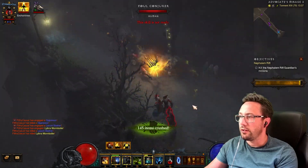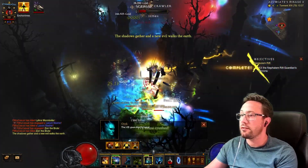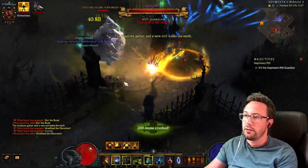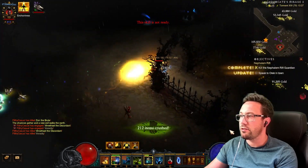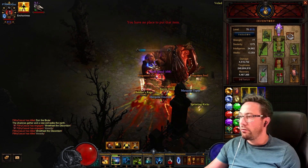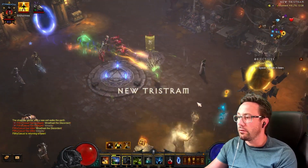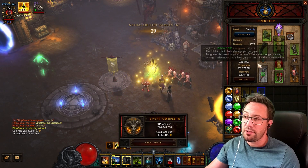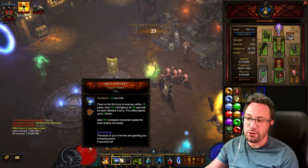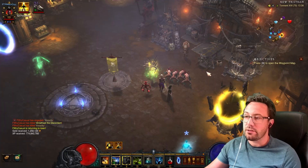If you're trying to farm Forgotten Souls or random primals for an intelligence class, this could be a pretty good shout. Look at how fast it is — 800 paragon with not particularly great stuff. If you want to do bounties that's pretty easy too. Your damage figures when you get fully juiced up with Gruesome Feast are nuts.